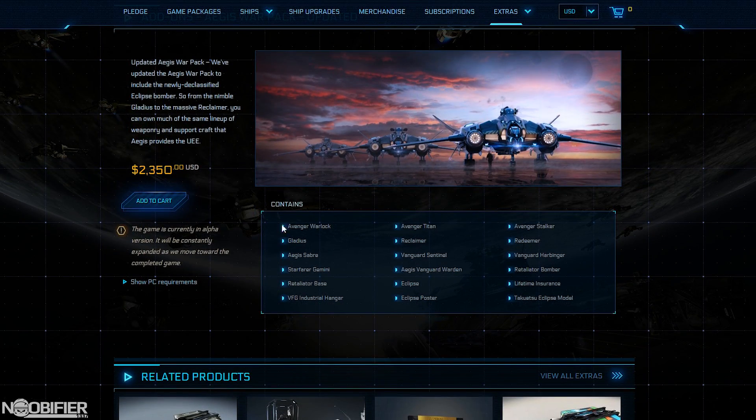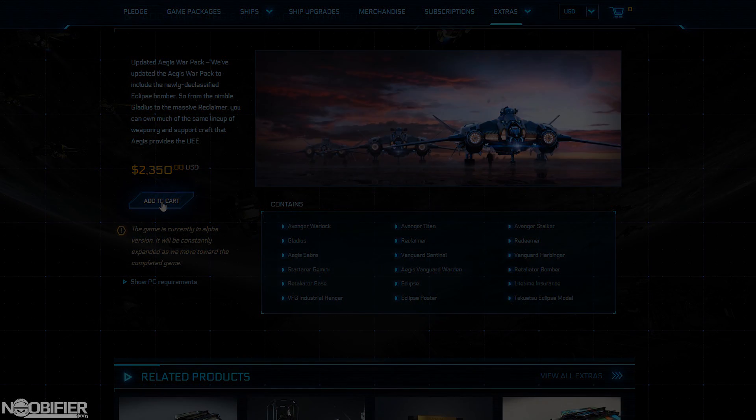And the Warpack, which is a Warlock, Titan, Stalker, Gladius, Reclaimer, Redeemer, Sabre, Warden, Sentinel, Harbinger, Gemini, Retaliator Bomber, Retaliator Base, plus an Eclipse — all with LTI for $2,350. No typo.